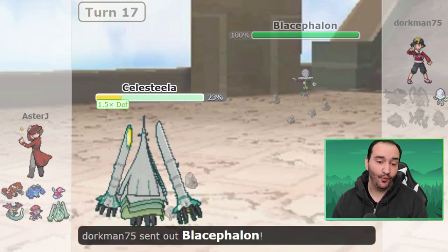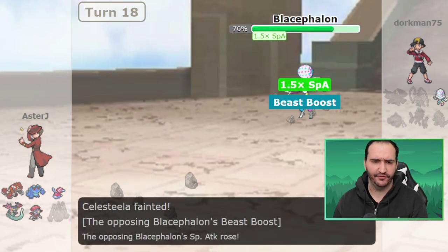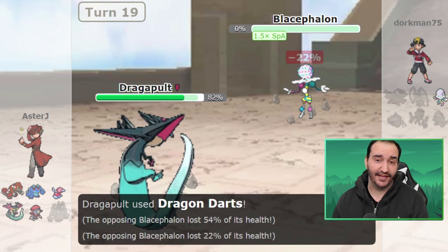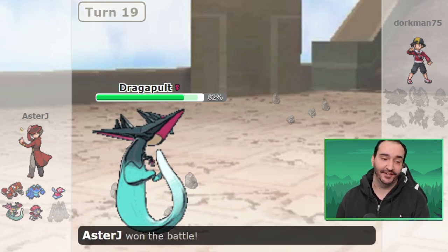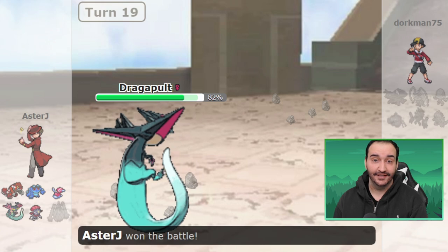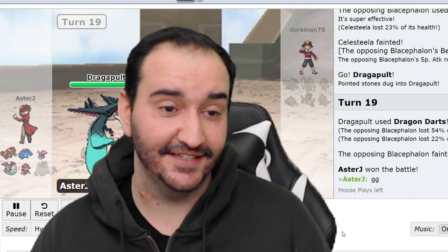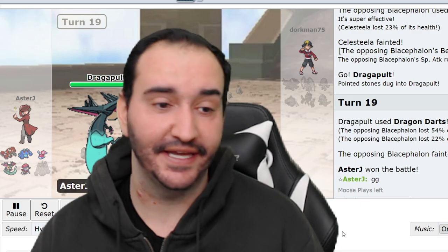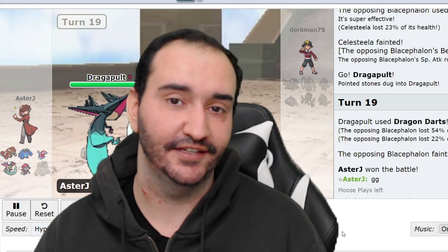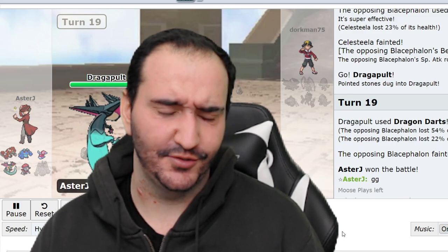I'm only going to let Dork get one kill with this Blacephalon. I go for Heavy Slam to make sure I break a sub, then Dragapult comes out - even if it was subbing and speed boosting, it wouldn't matter. Dragon Darts is way too strong and knocks out the Blacephalon in one hit. We take the game 5-0. This was a pretty clean sweep. I think we just really did well. I don't know if Dork thought that Dual Screens would do anything against an Infiltrator Dragapult, but it just didn't pan out. Dragon Darts is just too good. Dragapult is now in second for kill leads in the League with 8 - it got 3 this week, 3 the first week, and 2 the second week.